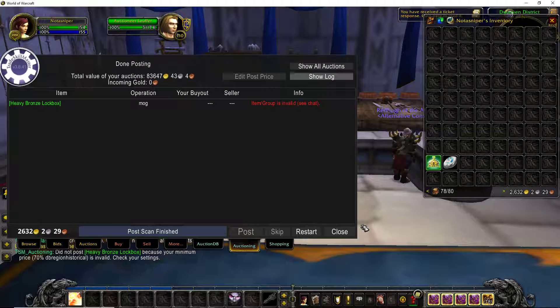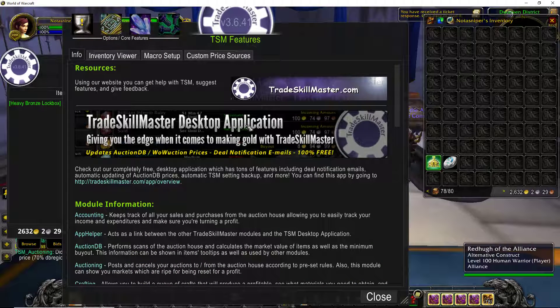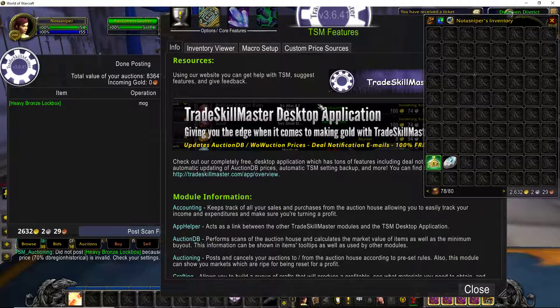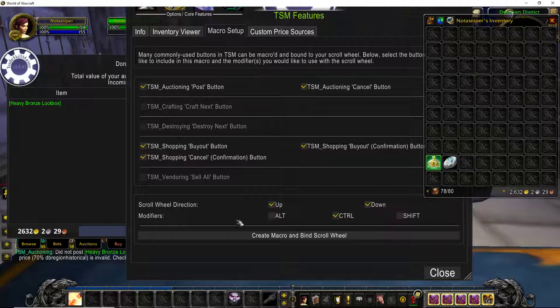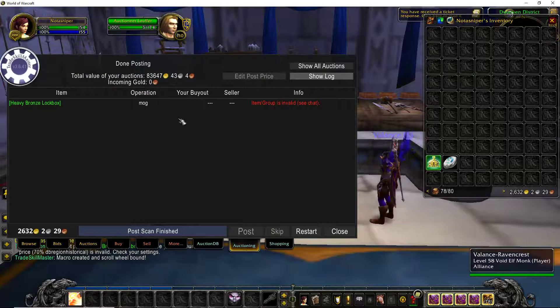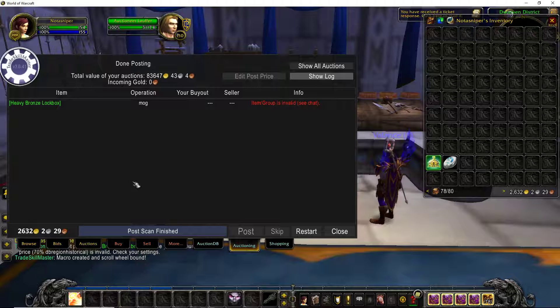That's how you set up TSM. Another cool thing — if you go back to slash TSM, you can set up a macro to help you if you have like 100 items in your inventory and you're trying to post them all. You can set up a macro using your scroll wheel while holding Control, or any of these other modifiers. Just click this button, create the macro. Now if you go back here, you just hold Control and spam your scroll wheel — it'll go down and post the auction super quick. But make sure that they're posting for the right value and that you didn't mess up any of your operations.